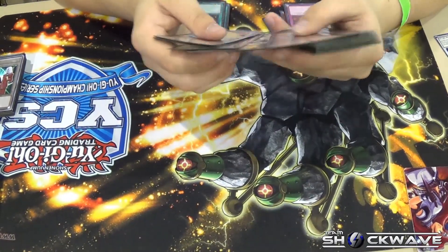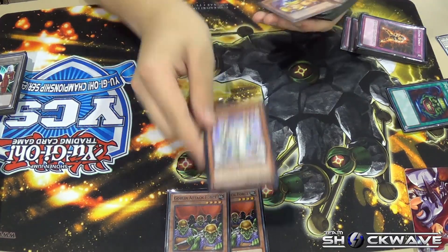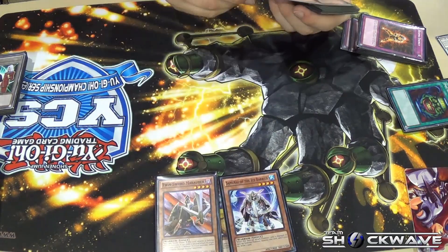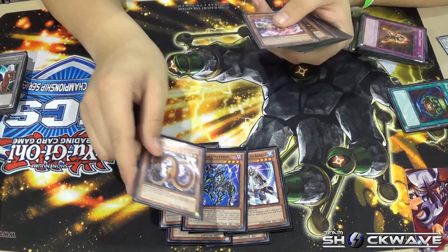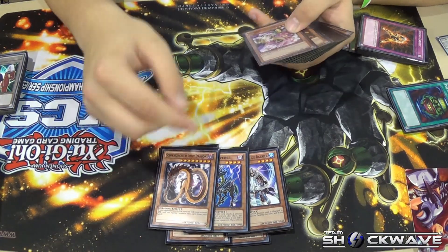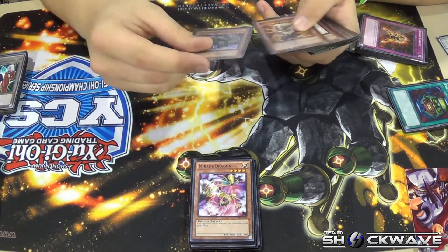For my draft deck monsters, I had 2 Goblin Attack Force — my strongest normal summon monster. Island Prison, Slate Warrior, Toon Gemini Elf, Samurai of the Ice Barrier, Xyzarian Universe — I don't know how to pronounce it, but I didn't use it once; I had extra cards I had to pick. Mirage Dragon — this was definitely one of the best cards I picked last in my draft; it locks up your opponent during the battle phase.